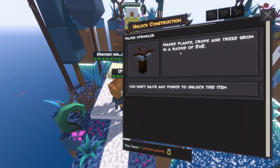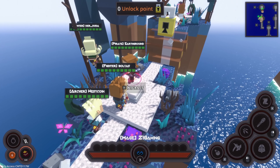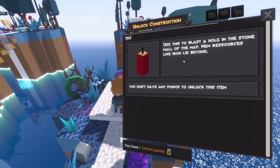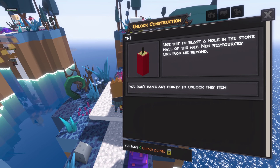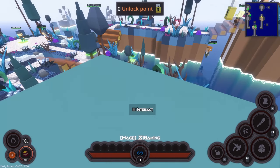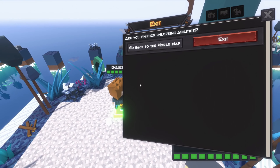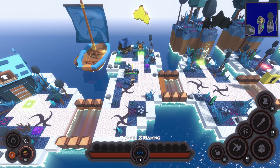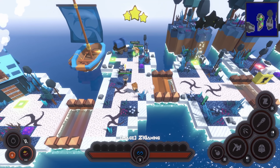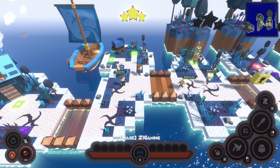A water sprinkler makes plants, crops, and trees grow in a radius of five by five — there's farming and stuff?! No way! This is dynamite — TNT — use this to blast a hole in the stone wall of the map; new resources like iron lie beyond. There are all kinds of wonderful things here! So yeah, we've got all kinds of things to do — but that's gonna end it, this is our First 30-ish of City Wars Tower Defense, linked down below.